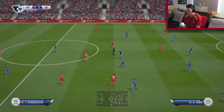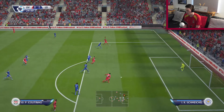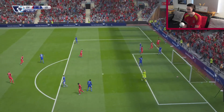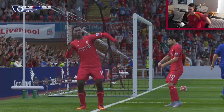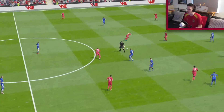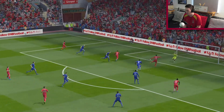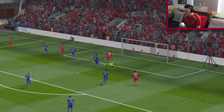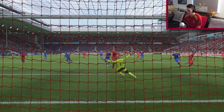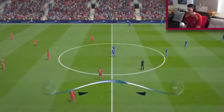Sturridge on the ball — plays it back to Henderson, then into Coutinho. Plays it into Sturridge — Sturridge scores! Beautiful goal. Let's do the Sturridge dance together. Great start to the game, 25 minutes in, Liverpool lead 1-0. Let's watch that goal again: brilliant ball to Milner, great cross from Coutinho, and finished beautifully by Daniel Sturridge. That's what you can do if they play him — just play him up front. Great player.